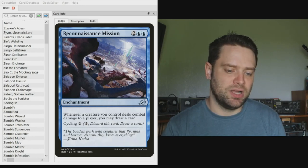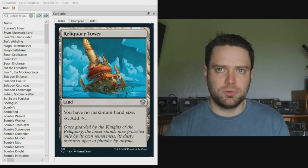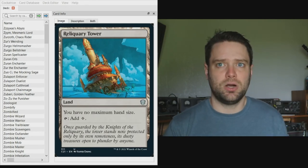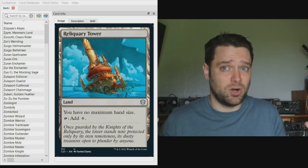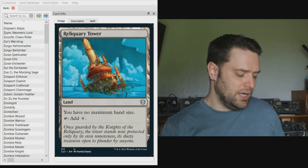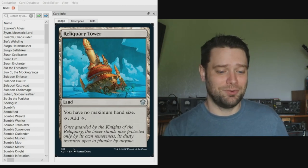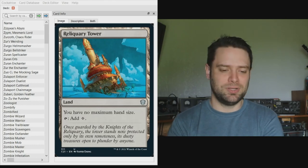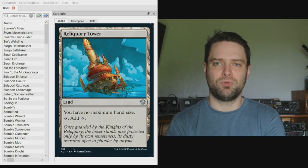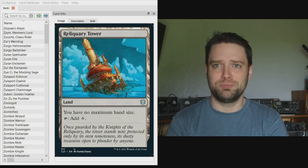One more card to mention: Reliquary Tower. We're going to draw so many cards that it's an auto-include here — just don't think you need it in every deck; only include it when you're specifically engineered for drawing a ton, because having seven cards in hand should be very frequent in this deck. Anyway, that's my take on a tokens deck with Brutaclad — a really fun build that costs about $62 to $80 on TCG Mid. You can always upgrade by throwing in the Locust God. Hope you enjoyed, see you next time!